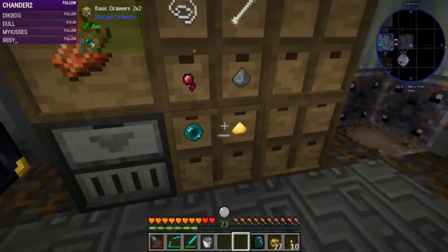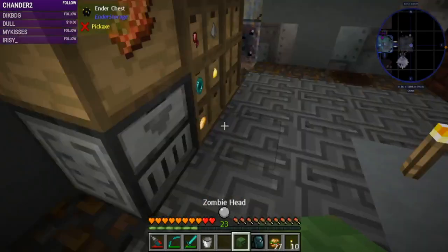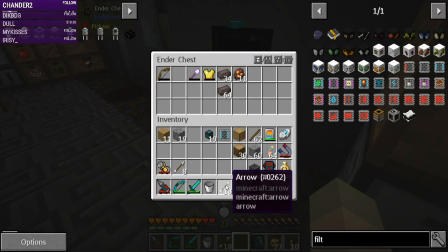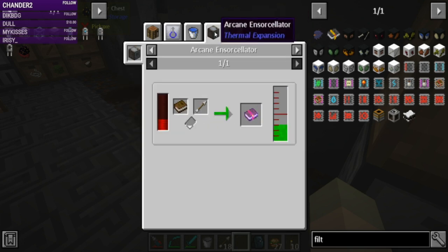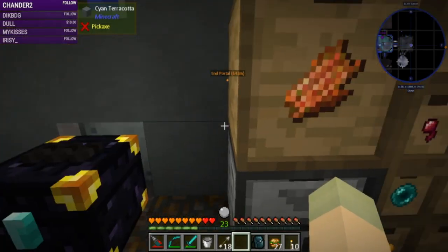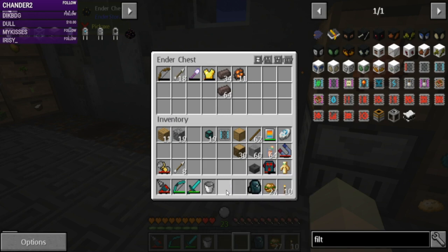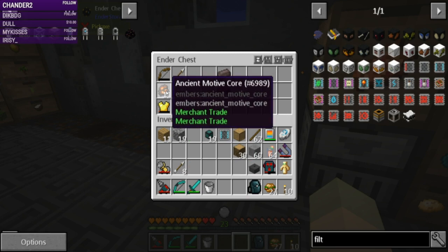Sulfur yes, we'll store potatoes, and we're definitely going to need to store heads. I really don't have a use for all these arrows unless I want to make special arrows, which I don't think I do. So far I think we're tossing armor, tools, weapons, arrows, and ancient motive cores.